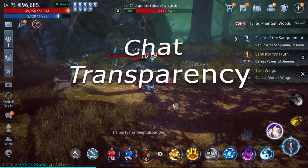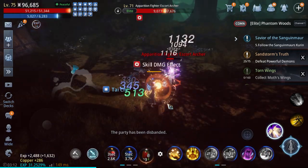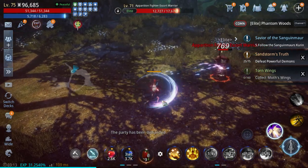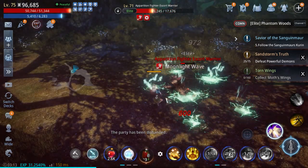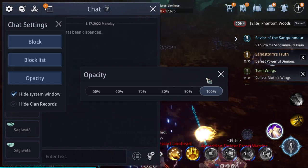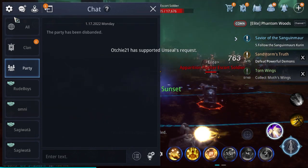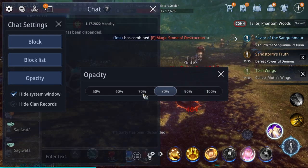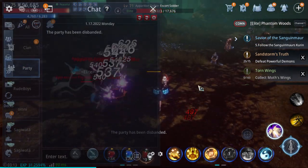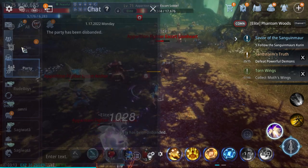Number 2 is chat transparency. There are a lot of victims of chat kill — it means you died because you were chatting and didn't know what's happening on your screen. To avoid this, you can reduce the opacity or transparency of your chat window so you can see what's happening in the background. All you have to do is go to your chat settings, then opacity. If it's 100%, you won't be able to see your character in the background, so you have to reduce the opacity to either 90, 80, 70, 60, or 50. Let's try 50% — as you can see, I am now able to see the background while opening my chat window, even while chatting in party chat or clan chat.